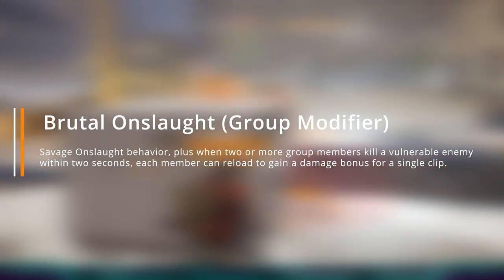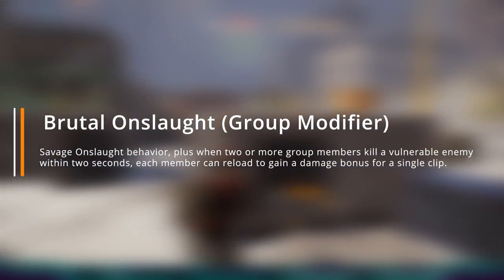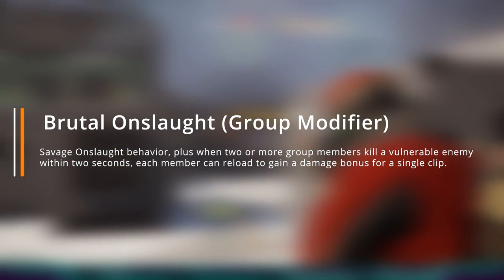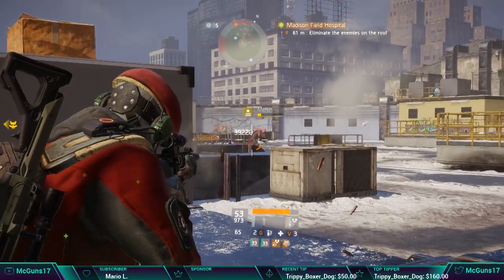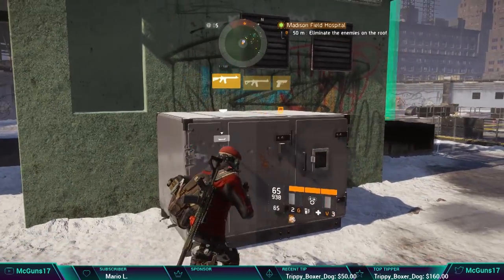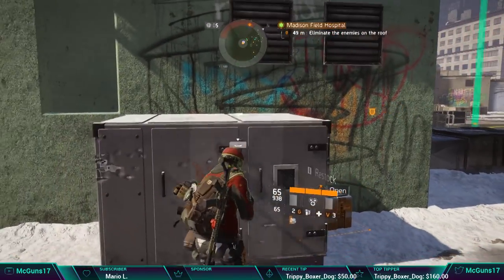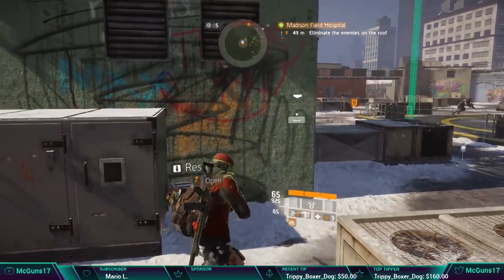The third modifier is Brutal Onslaught, which combines the first two modifiers plus: when two or more group members kill a vulnerable enemy within two seconds, each member can reload to gain a damage bonus for a single clip. This global event is actually pretty fun — you always need to keep switching or reloading your weapon to get the right damage against NPCs, and watch out for NPCs with resistance since they can deal a lot more damage and resist your attacks.